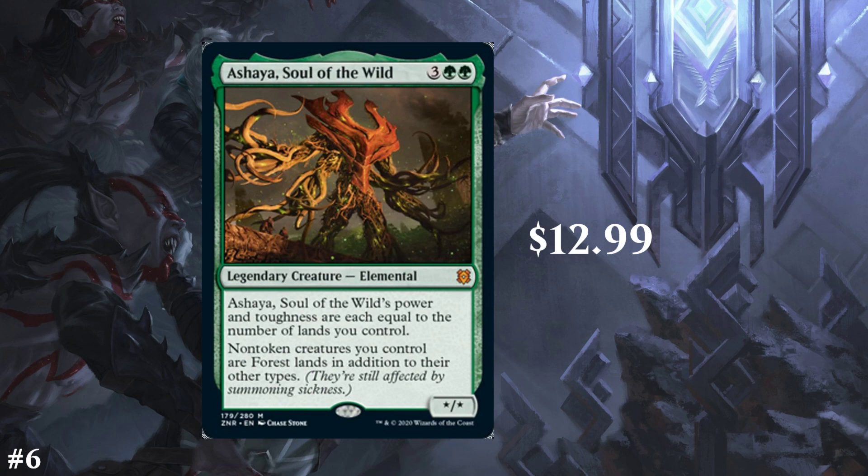Next we have Ashaya, Soul of the Wild, also at $13. It's a 5-cost green star/star legendary creature elemental, and its power and toughness are each equal to the number of lands you control — so it's probably going to be at least a 5/5. While it's on the battlefield, non-token creatures you control are forest lands in addition to their other types. That lets you tap any of your creatures for mana, boosts Ashaya's power and toughness to equal the number of lands and creatures you control, ramps you a ton, and protects your stuff from non-land permanent targeting. It's definitely an interesting card with a lot of applications as a utility piece.